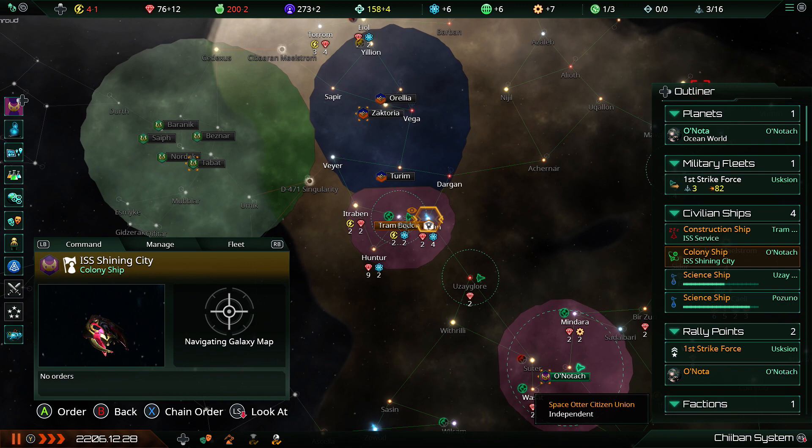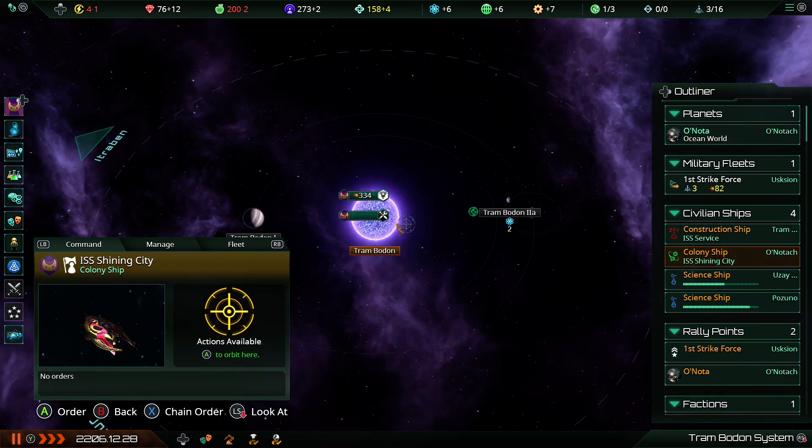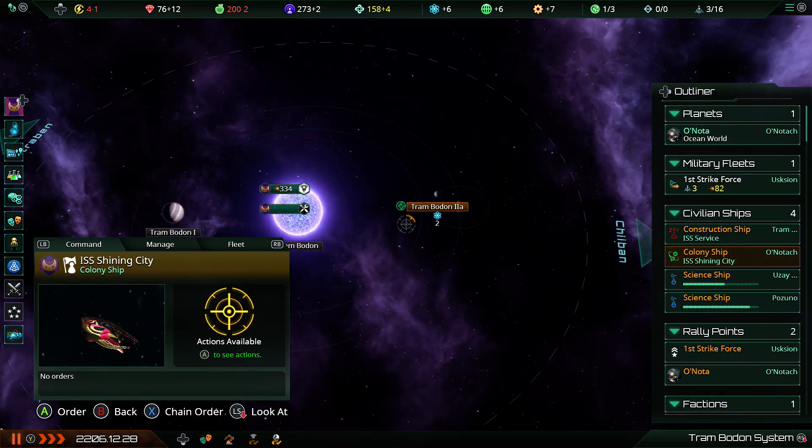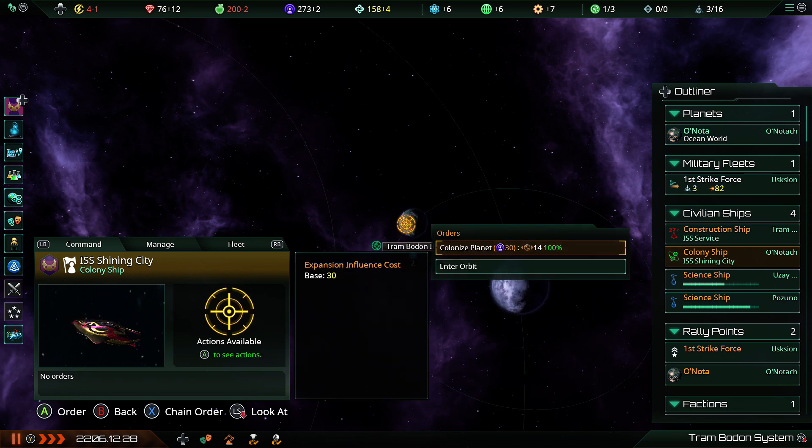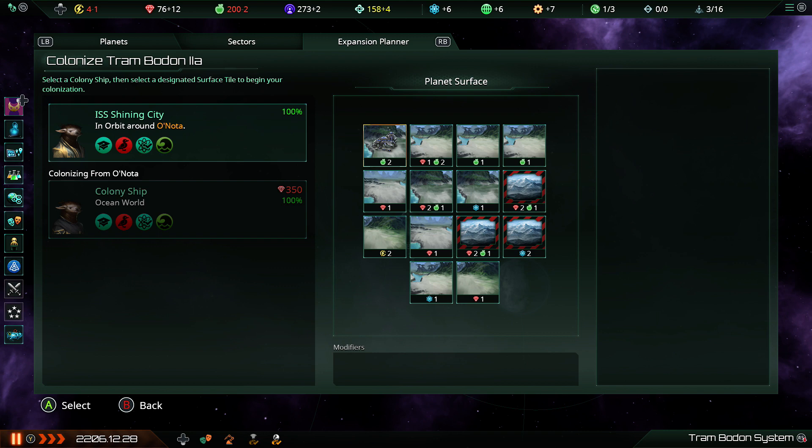The Shining City — that's a lovely name for a colony ship. We need to get this world down as soon as flipping possible please. Get down over here — that's only 30 influence, get it flipping done. And we would like the base to be... ooh, where? Because it provided adjacency bonuses to the base resources of minerals, food and energy, not to science.